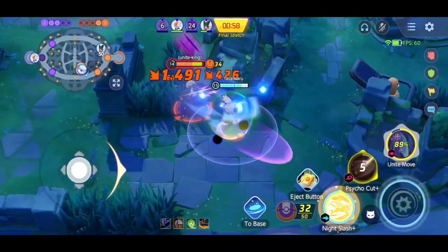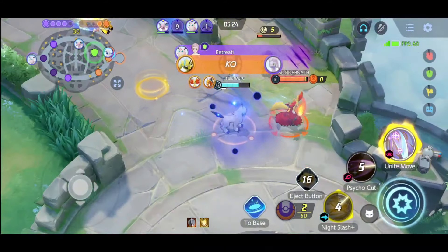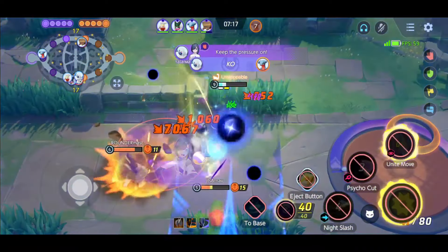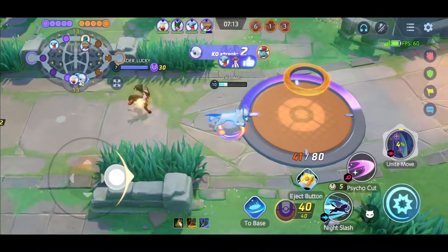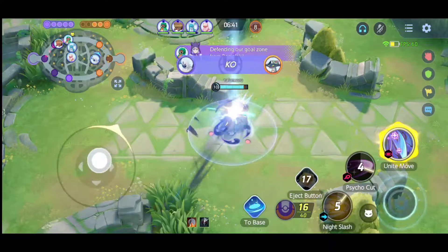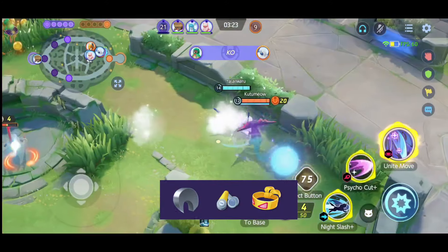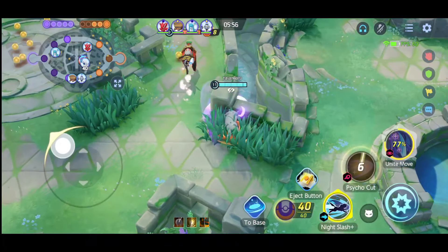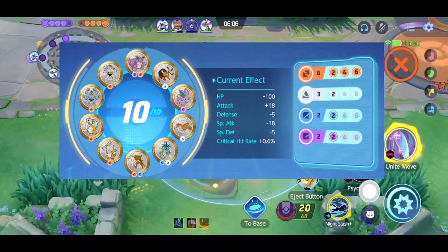Moreover, Espeon is quite easy to master — you don't need lots of practice to play him properly. For his best moveset I personally prefer Night Slash with Psycho Cut, because with these two moves you can literally one-shot squishy Pokemon. Here's the build for Espeon — reminder, this build is for Night Slash and Psycho Cut. For the battle item always take Eject Button. Here's the boost emblem for Espeon — you can take a screenshot if you want.